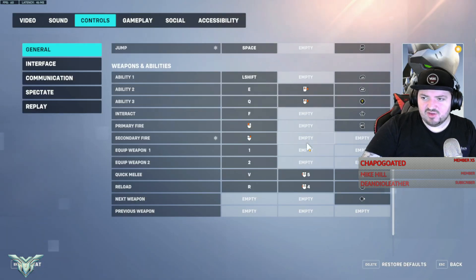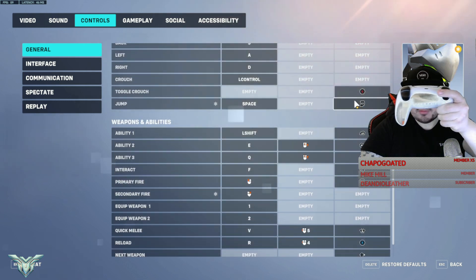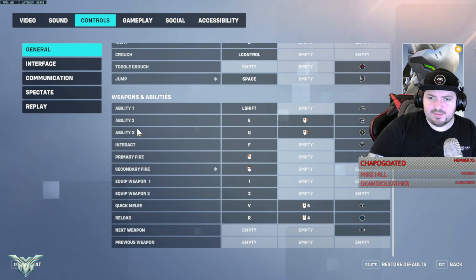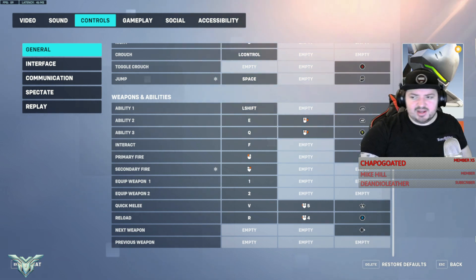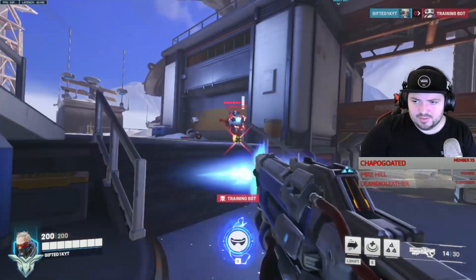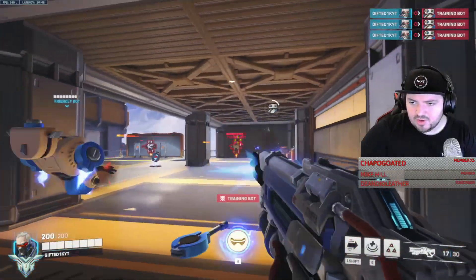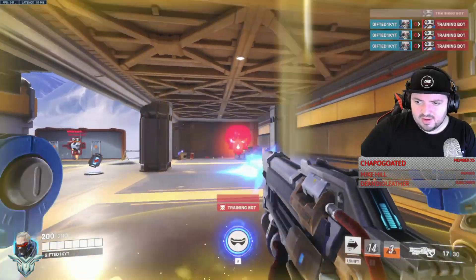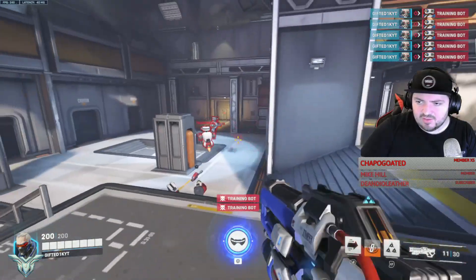Let me show you my Genji setup. For Genji, jump is on L2, and secondary fire is on right click instead of jumping — you just swap those two bindings. It feels a lot better with Genji this way, I promise. As you can see it transfers over very smoothly with no frame drops.